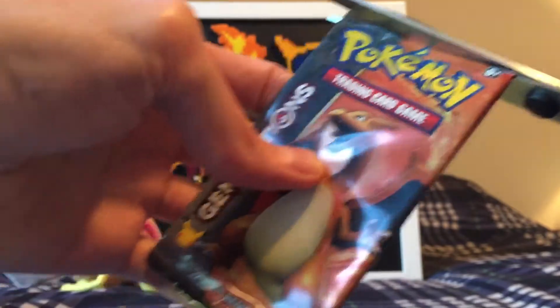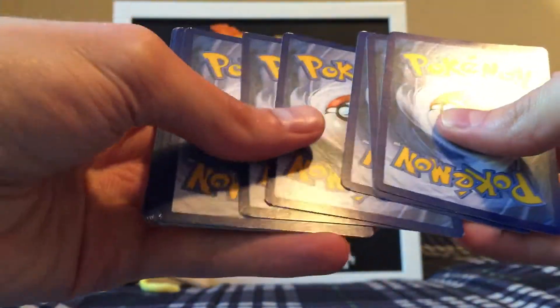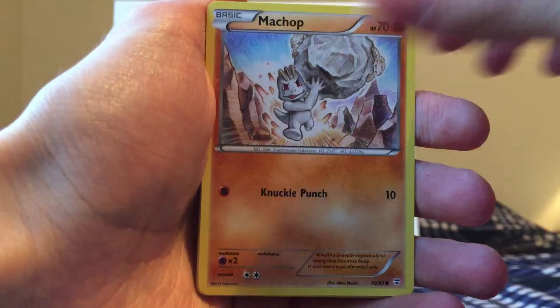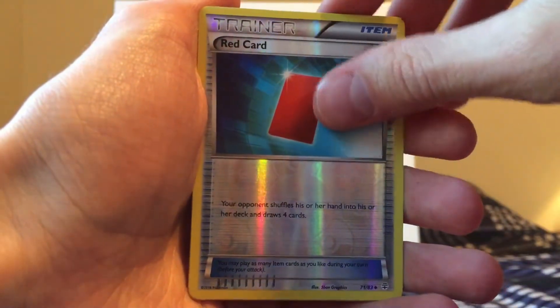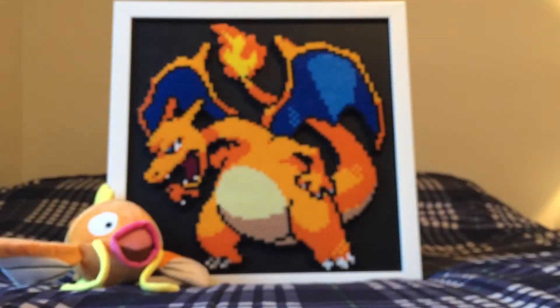We got another Charizard pack. Can we please pull a Charizard? I tried purchasing the Charizard from Generations on eBay a while back, and the guy never sent it so I had to get a refund — kind of crazy. I got a pretty good deal on it because he never planned on sending it. So here we go: water energy, Magikarp, Ponyta, Marowak, Espeon, Max Revive — I don't know if those are worth anything, I'm getting a lot of them. Got a Haunter, a Red Card reverse holo — and we got a Jirachi and a Baby Pinsir.